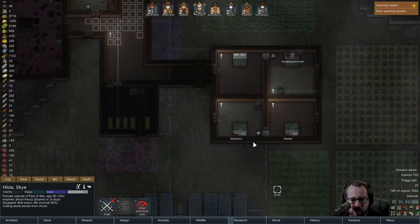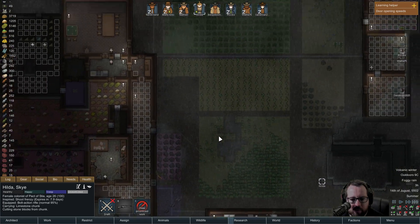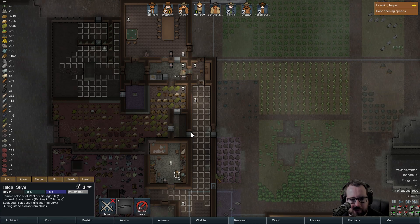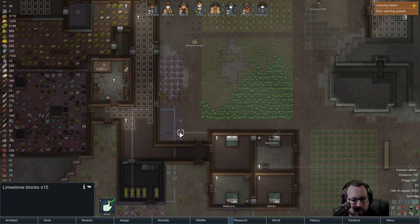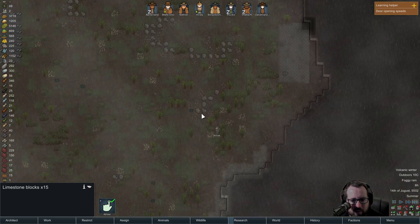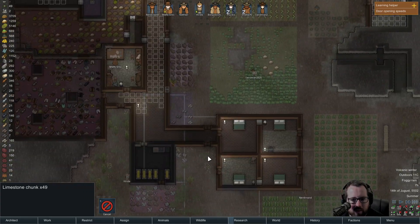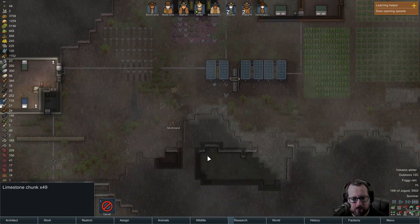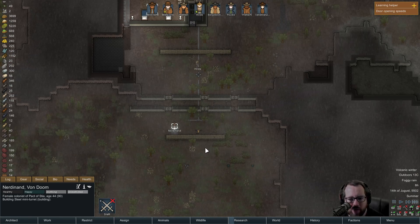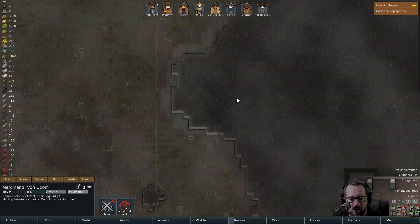Stone blocks - okay let's do this, come on. He's having to travel 17 miles to get the stone. Nerdy, where are you going? Building mini turret. We're gonna have two components left after this - not good. Bring one of these in with you while you're doing it.